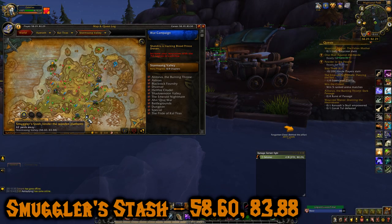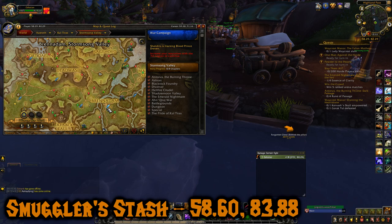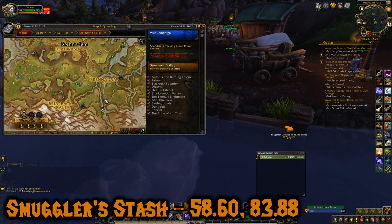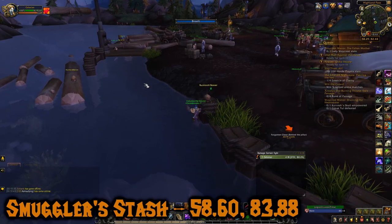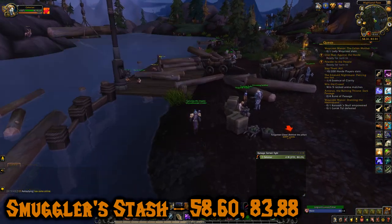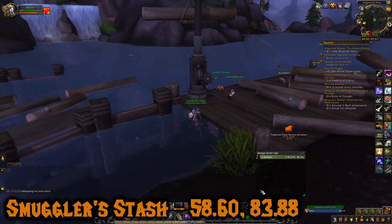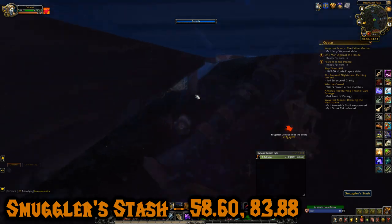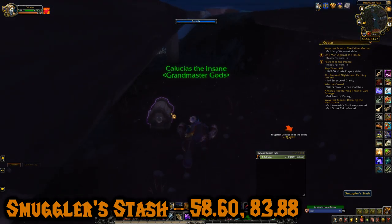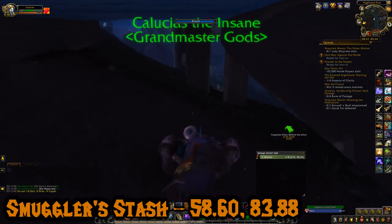The first one is called the Smuggler's Stash and it's located at 58.60, 83.88. I was just at Brenendam and went south down this river — you can see it right there. It's under these wood planks. Let's go under here. Got some war resources and some gold.